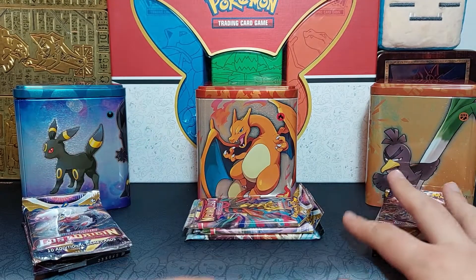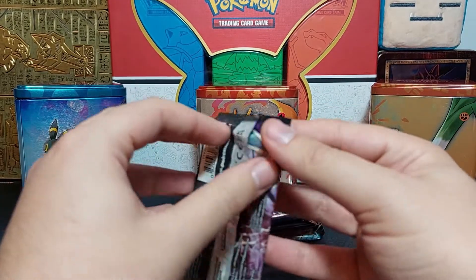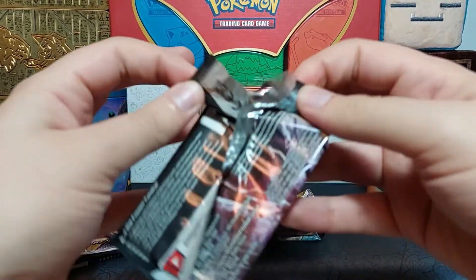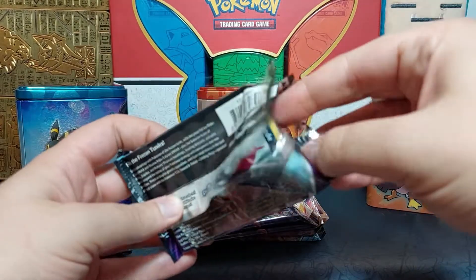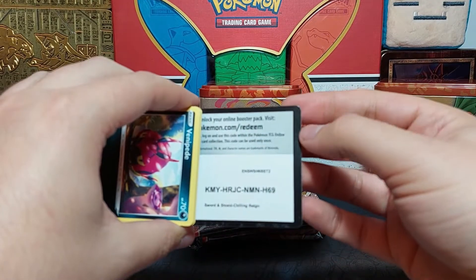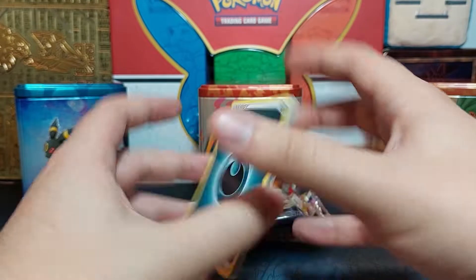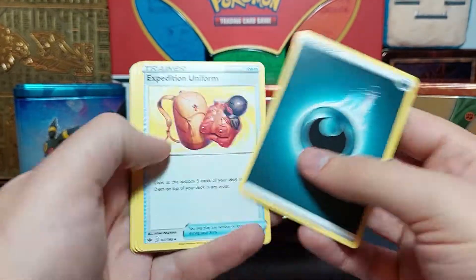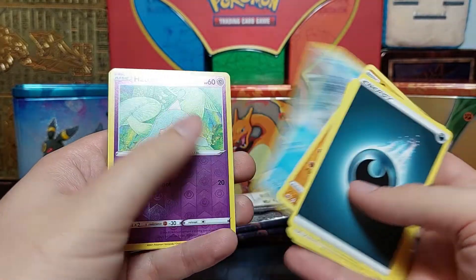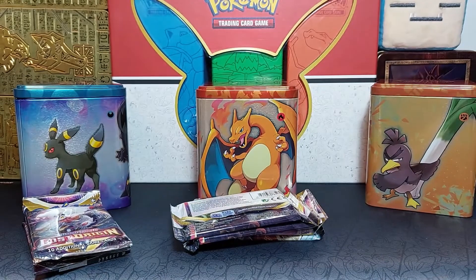Let's start with the fighting one first. Let's go — Chilling Rain. What can we still get from this? I would say the gold version of Snorlax would be nice. Code card there for you guys. Can we get the Snorlax? Reverse Heatina and nothing at the end — it happens, you know, it's the first pack, it's okay.